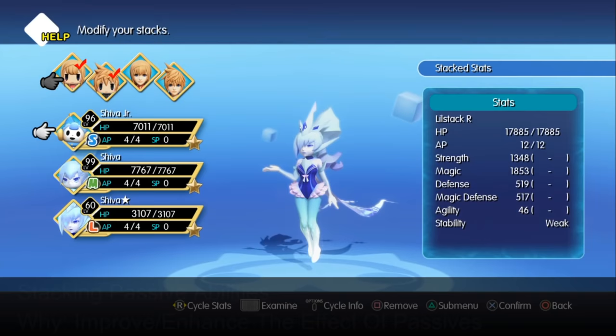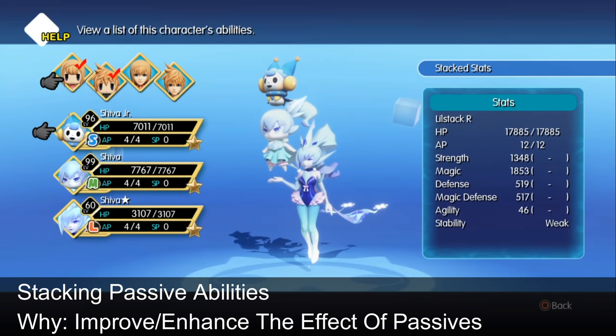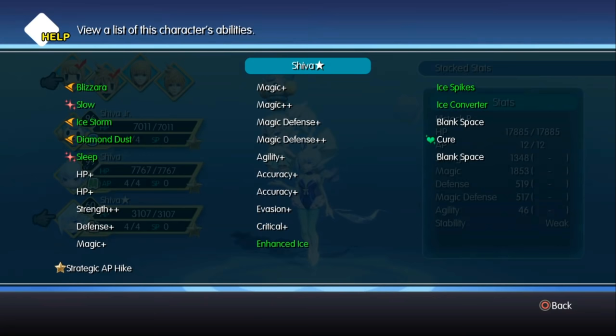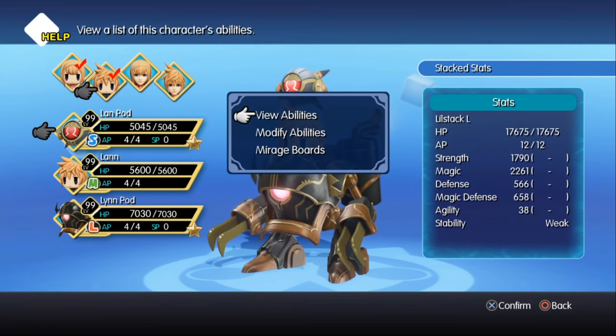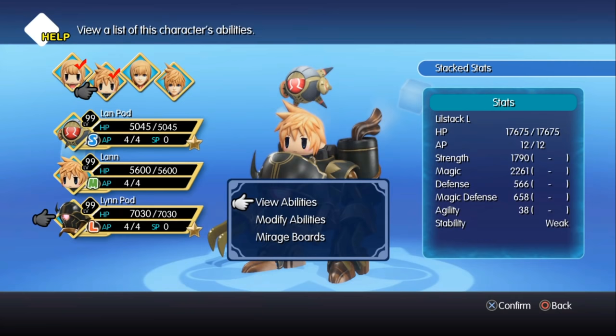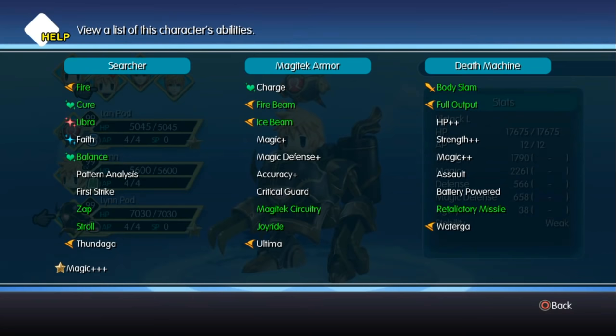Stacking passive skills: Pretty much all passive abilities can stack. Whether it is the combination of a Serafie and a Death Machine's battery-powered passive ability causing skills' AP cost to get reduced by 2, or 3 Shivas stacking their enhanced ice passive ability for a major ice damage boost — all these combinations work. The same logic applies to counter attacks. For example, when you stack 3 Shivas of different sizes, there is a chance that from one hit, the attacker will get countered 3 times, once from each Shiva. So go out and experiment, as there are a lot of crazy combinations waiting to be discovered.